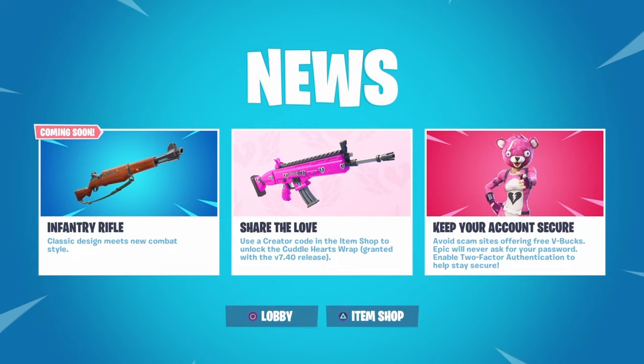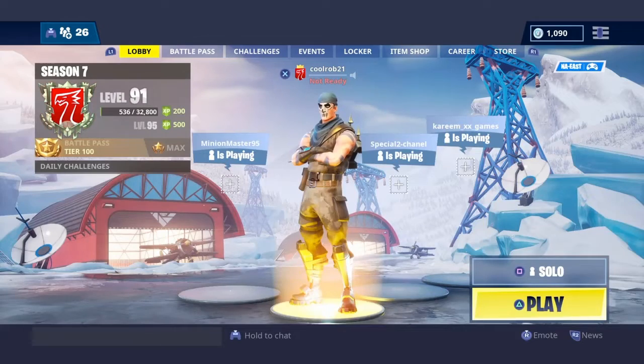You get a free Cuddle Team Leader — use a creator code in the item shop to unlock the Cuddle Heart Wrap, guaranteed with the new 7.40 release. Also make sure you keep your account protected — keep that two-step verification enabled so nobody takes it from you.